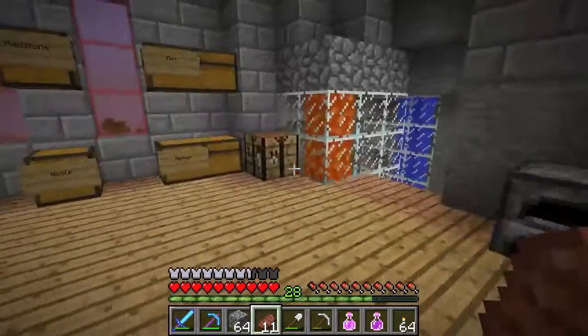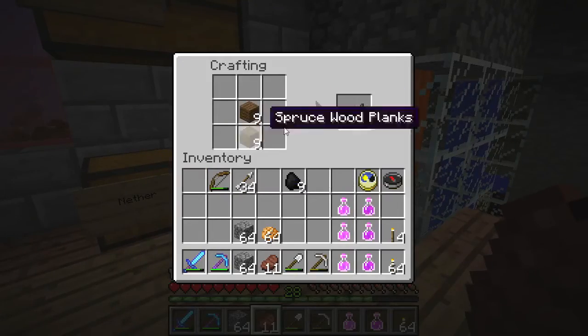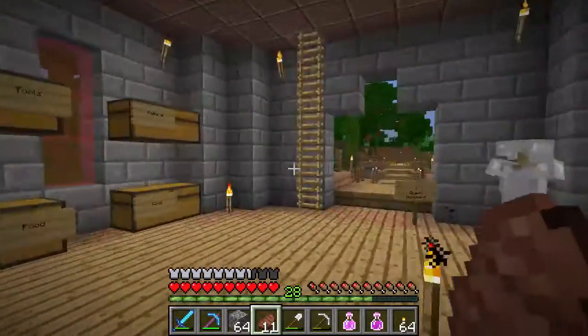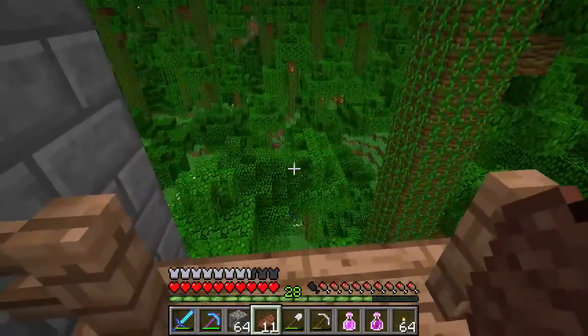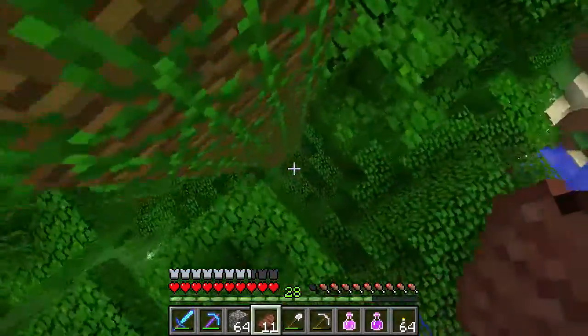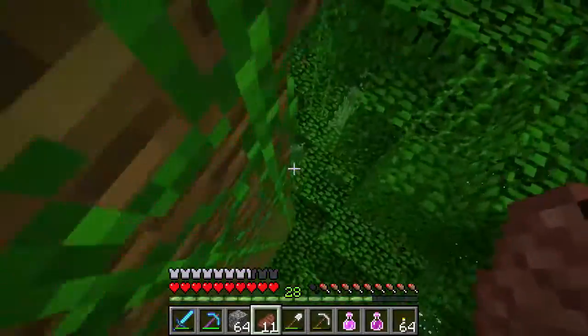We have some wood in our inventory, so let's go ahead and do this. There we go — we'll make a few more torches just so we get that whole place lit up when we get down there. Now I'll head back over there and we will explore the dungeon together once I get there.